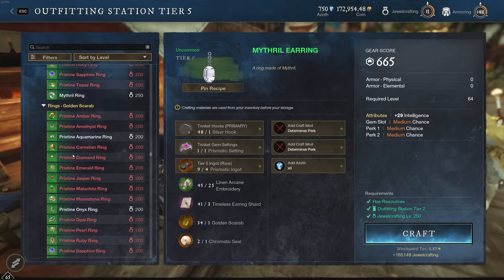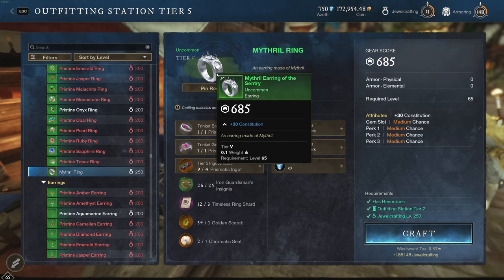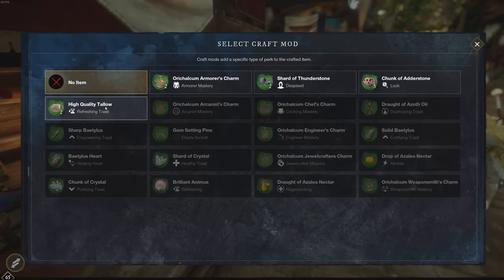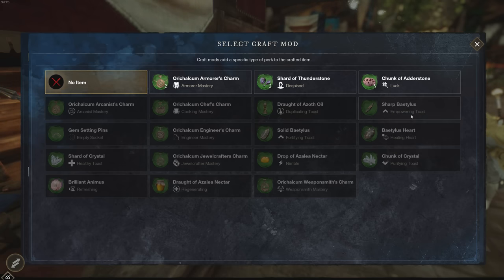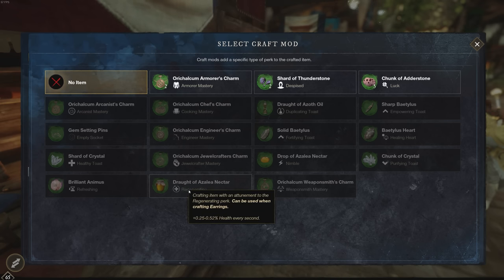The rings also have a much bigger perk table, so you have less chance of rolling a really good third perk. This is one of the main ways I've been making gold. To sum it up: I roll 700 gear score earrings, choose two perks — Refreshing Toast and Refreshing — and you'll need a Brilliant Animus and some high-quality tallow. The third perk usually rolls Empowering Toast, Healing Heart, Nimble, or Regenerating.